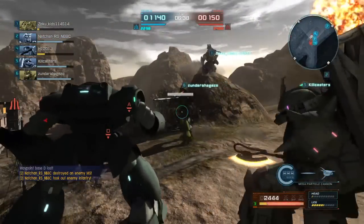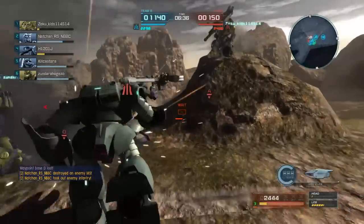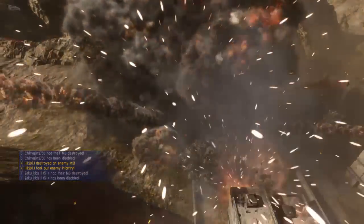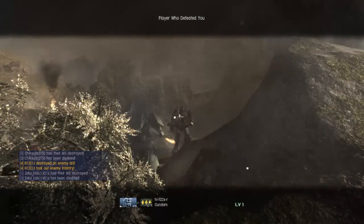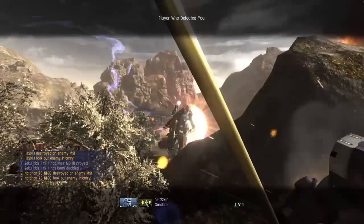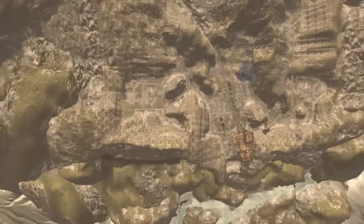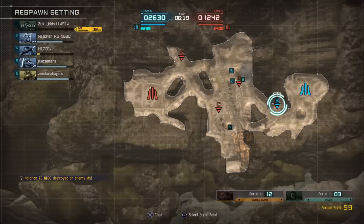Unfortunately, I just got myself in the way, and got myself between an ally who was fighting that Gundam that just killed me and their target. So I became the target. I'm amazed I didn't get that Dom that was standing back up just as it came out of invulnerability. But somebody got it, so I'll take that.